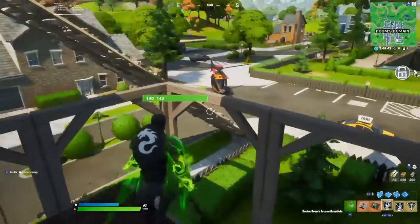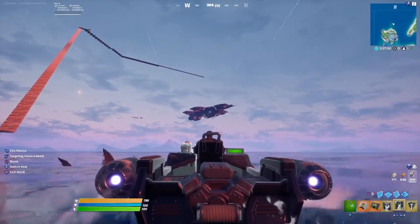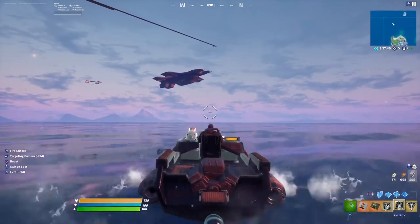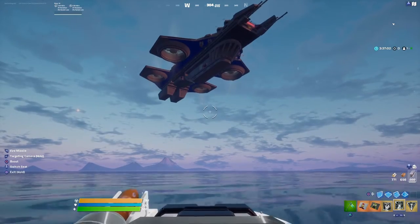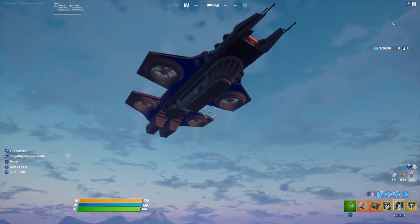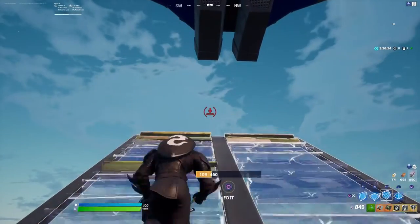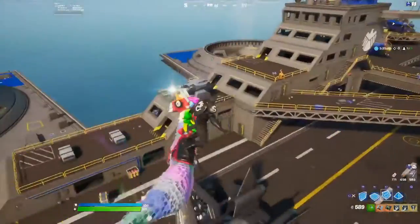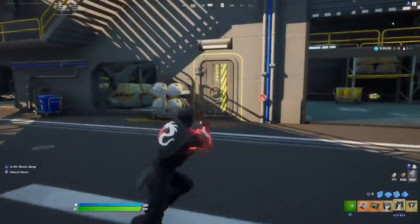We are going to try to get into Spawn Island — actually my first time. I tried different methods and found out you can go on the boat. I tried going in a car on top, but my car kept falling down. Apparently there's no barrier when you go on a boat — you just switch to third person. Look at that star over there — Galactus is coming! We went through the barrier in the boat and started building up.